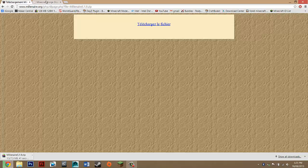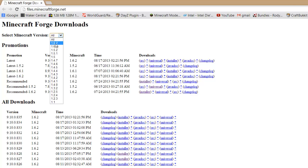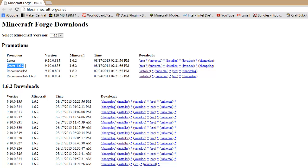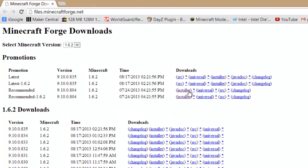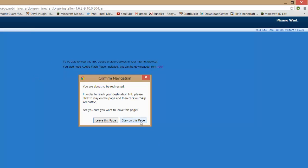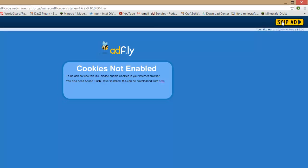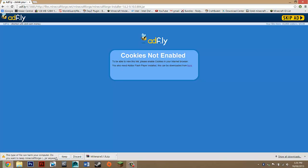Now go to the Minecraft Forge site. Where it says 'Select Minecraft version', open the dropdown and make sure it's on 1.6.2 or whatever version you're on. Look for the recommended build and go across until you see 'installer', then click just between those brackets. It should take you to Adfly — ignore the main content and look up top for 'Please wait'. Wait five seconds, click 'Skip Ad', and the download should start. Press 'Keep' if prompted.